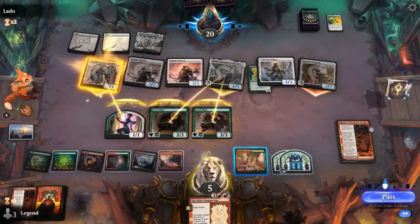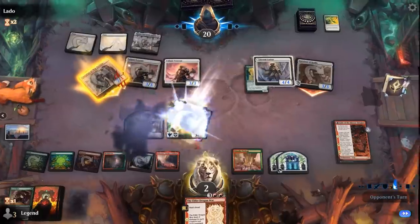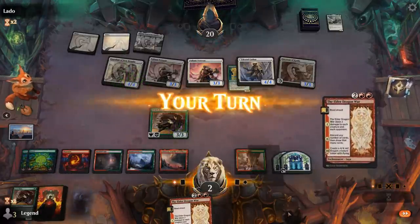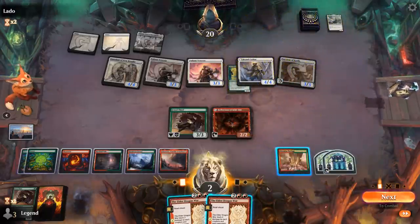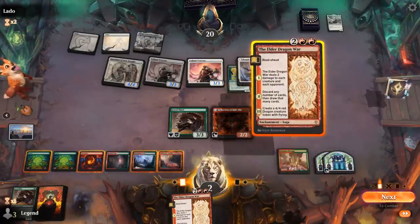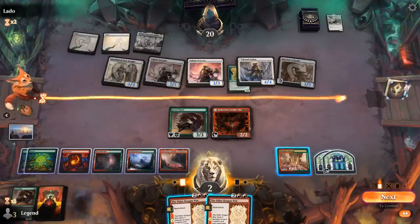Big draw step coming up — another Elder Dragon War. Do I have the mana to cast both? 4 plus 4, I do. That will wipe the board except for Guardian, which stays in play. And then I'm not going to have a blocker left to block Guardian, because I'll be out of treasures for Stimulus Package. If I discard-draw, I don't think there's anything I can realistically hope to find. Maybe another copy of Gala Greeters would do it.